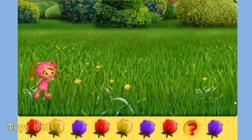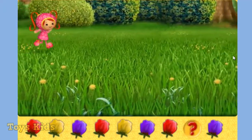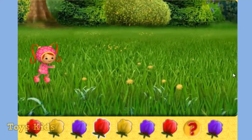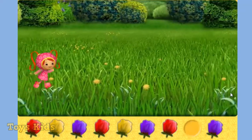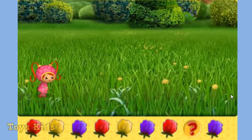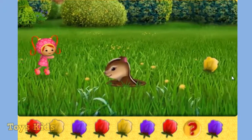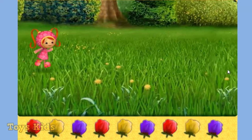Ooh, look at this pattern. It's a pattern of tulips. It goes: red, yellow, purple. Red, yellow, purple. Red — what goes here? Excuse me, Mr. Chipmunk. Great!